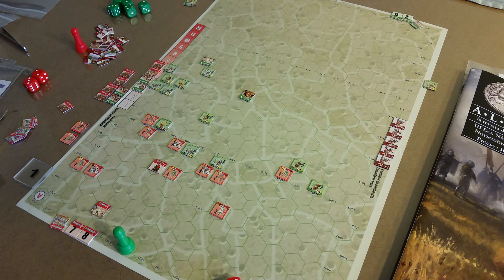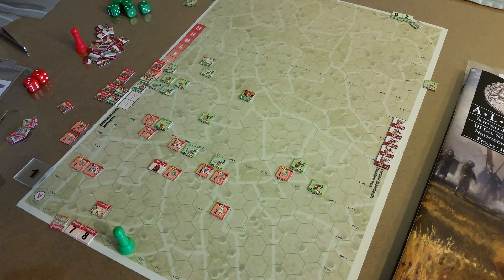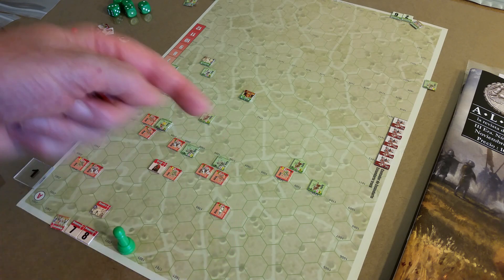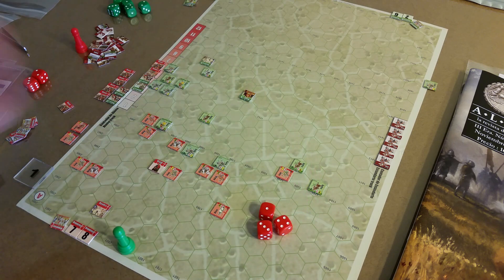Here we have an order unit with three attack dice. There are two units adjacent, so they can battle. Battle is always voluntary. I can roll with one unit and add another unit supporting. I'm going to do these guys together — order unit attacking with the Adal unit supporting.